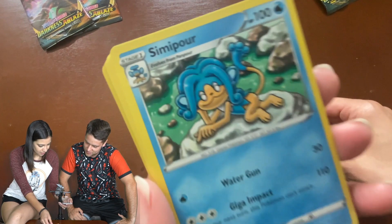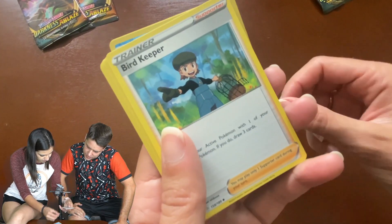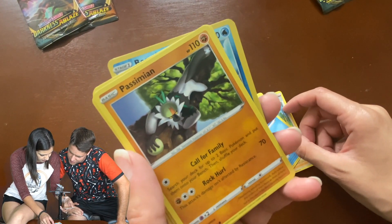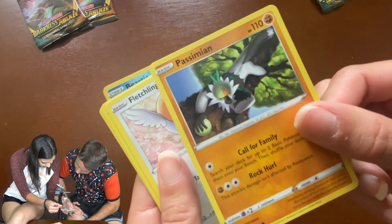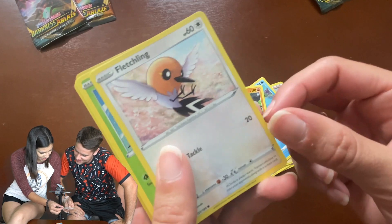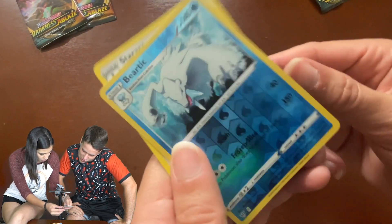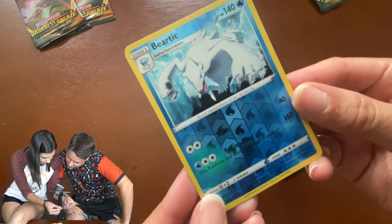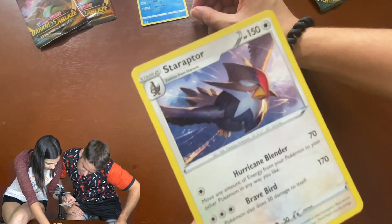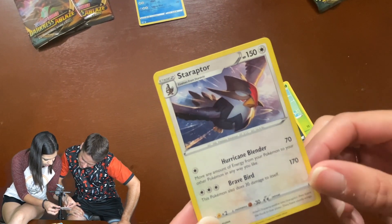Okay, so energy. Simipour. Spikeness. Birdkeeper. Phoebus. Simeon — whoa, Simeon's cool looking. It looks like a monkey. It's like Rafiki — Palo Rafiki. He knows the way. Fletchling. Wimpod. Grimer. Bear Tick — reverse holo. Okay, put that one over here. Starraptor — it's not a holo, but that's our rare card. It's a really cool looking card.